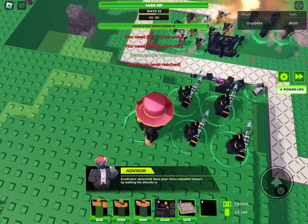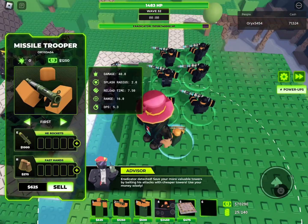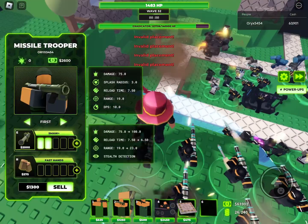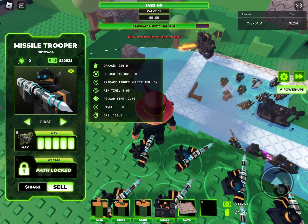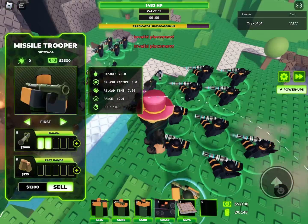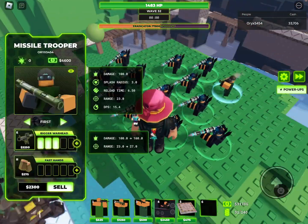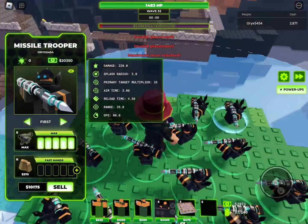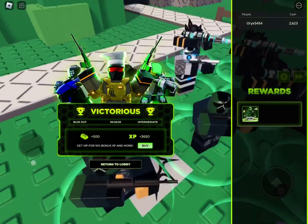The Eradicator is back — this time we're going to win. The army is growing, we have more Missile Troopers. We've already taken 20,000 health off of him. All of our defenses are focused on the Eradicator, we are beaming him — but is it enough to triumph? Let's go — I won! That proves that Tower Battle skins can win Tower Defense X.